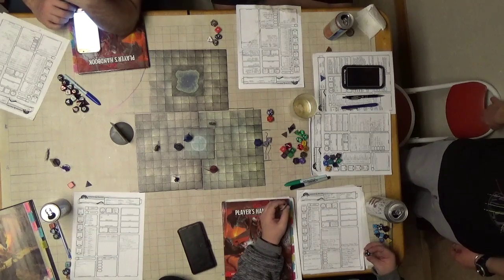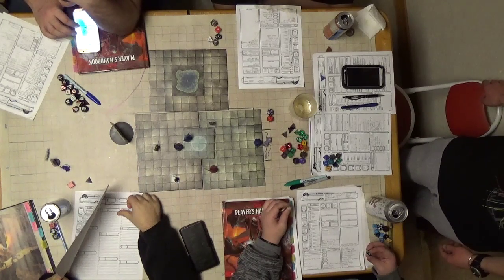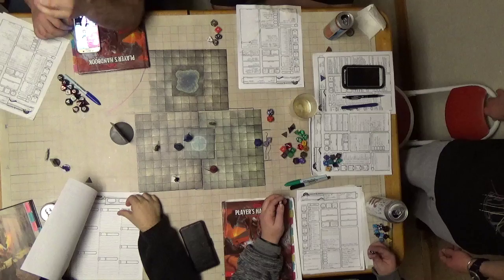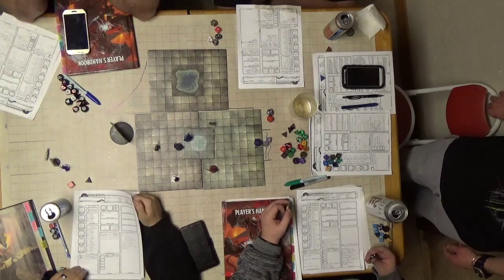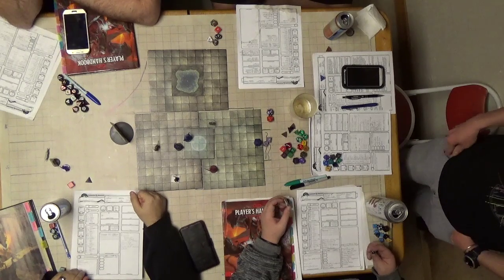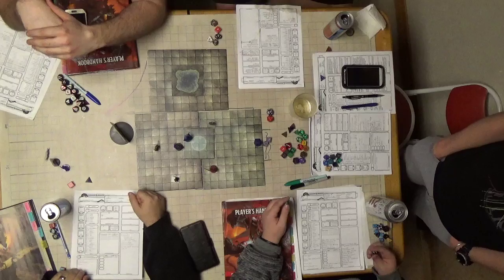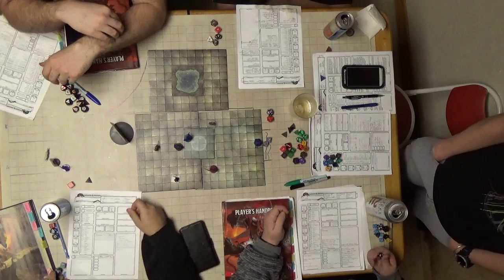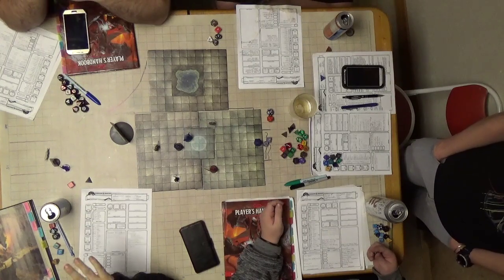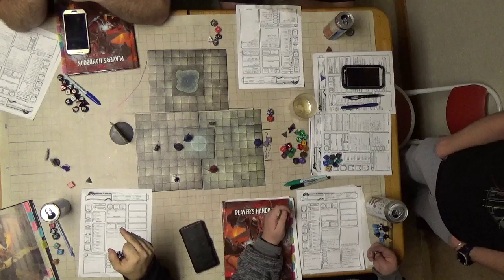Carol, you're up. Oh I'm up — sorry, I rolled really well last time. I'm still getting used to some of the rules for 5th edition. If I'm behind him, do I get advantage? That's actually if you were flanking — it's when two people are in the arms, one in front and somebody in the back. He's targeting someone — you have to be adjacent.